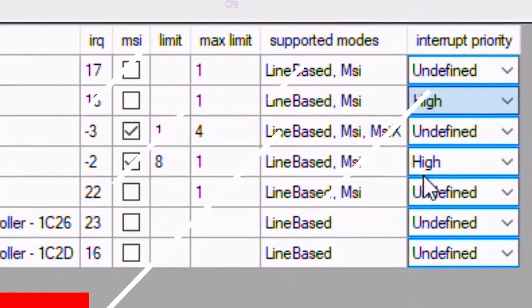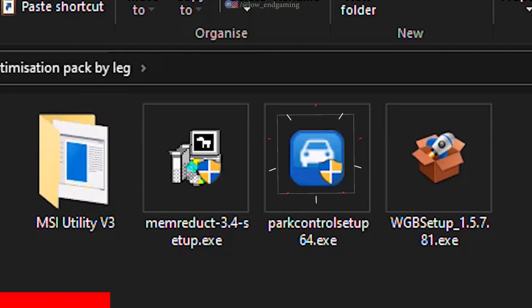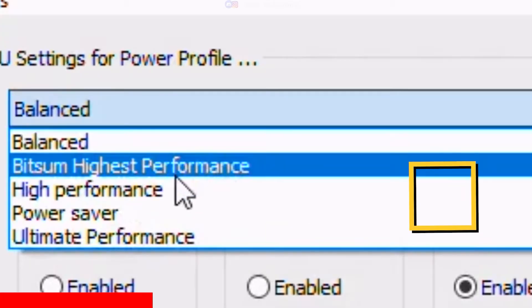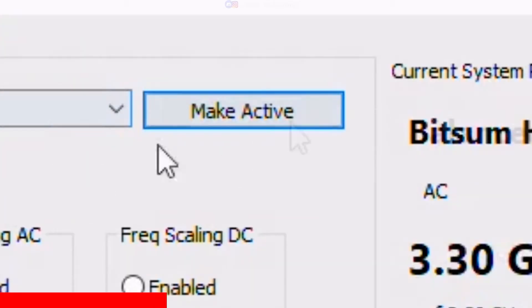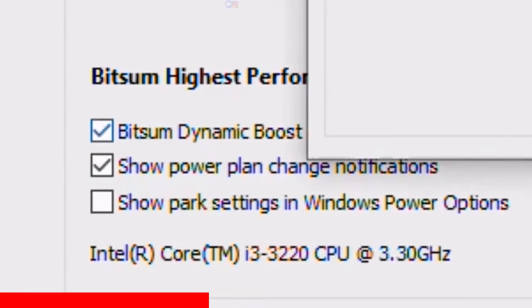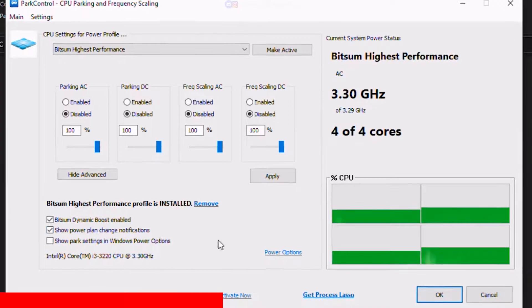Click on apply and close the application. Now install the Park Control app and open it. First install the Bitsum highest performance power plan and make it active. Click on advanced and make sure all options are set to 100% and are disabled, then click on apply. Tick Bitsum dynamic boost enabled and we are done. Close the app.